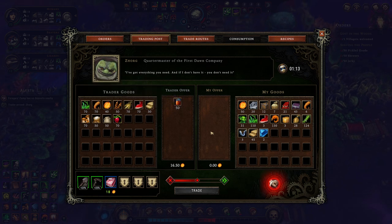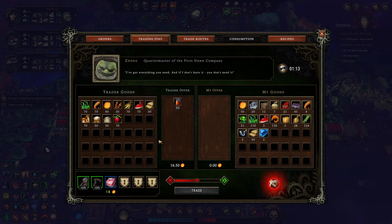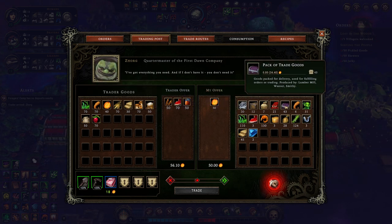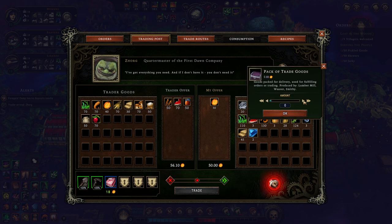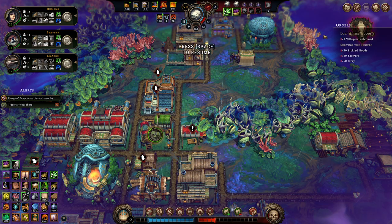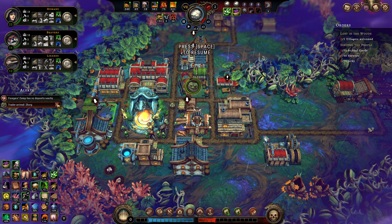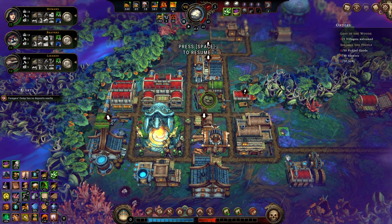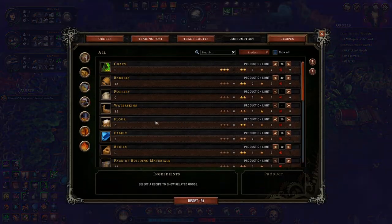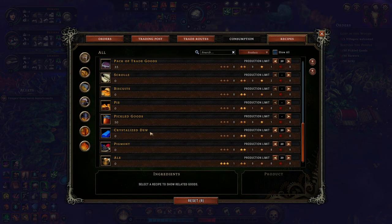And then all of your pickled goods please, and all of your skewers as well. You don't have any jerky? I'll take all your meat though. In taking all of that I should start getting more resolve across the entire group. But where's the jerky I can create? Because I know I can create some.